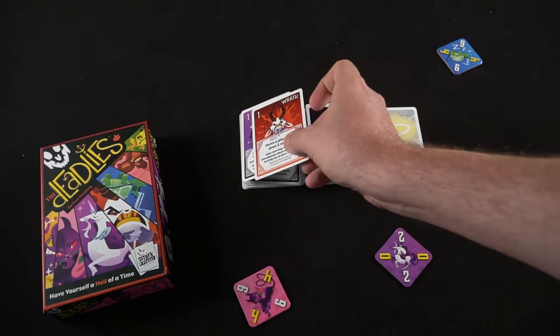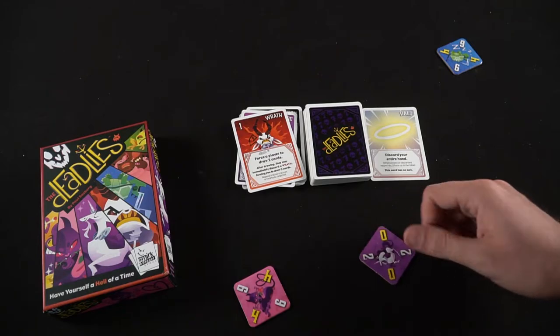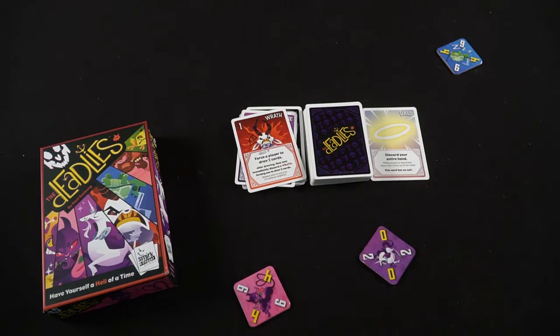And that's basically the idea of the game: play a set of cards, or a suit, or a number; interact with one of the cards based on what you played; discard the cards you played; if you emptied your hand, flip or rotate the token; draw back up to your max hand size and pass the turn to the next player. If you're able to rotate it to 0, you win the game The Deadlies. Pretty straightforward.